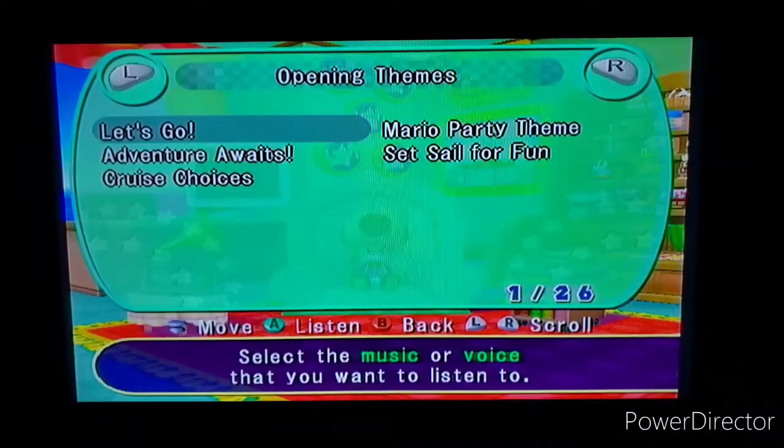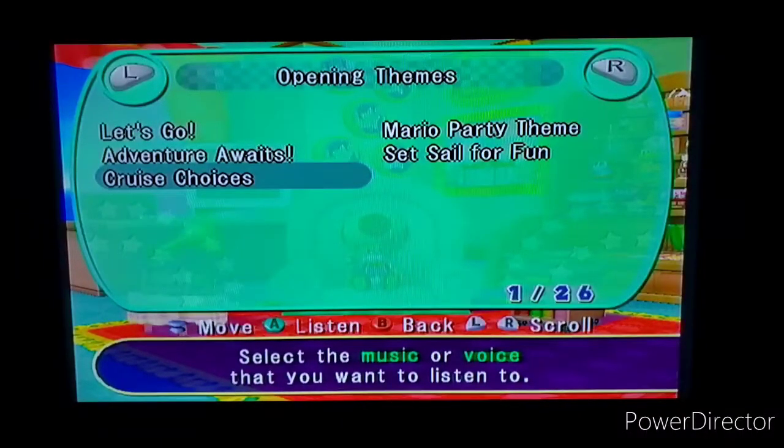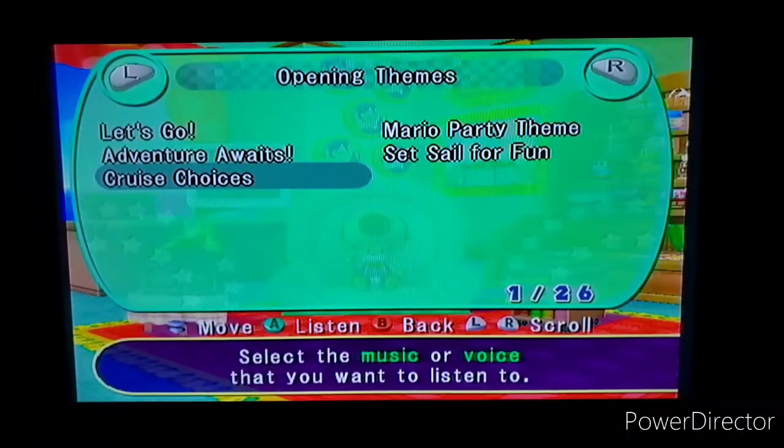We have the opening themes. The typical opening, then we got 'Adventure Awaits' which usually plays when you're selecting your file. This one plays when you select party cruise, minigame cruise, deluxe cruise. Then there's the one you choose to cruise to - I'm not sure why this one is called 'Cruise Choices' but that's fine. And then the typical Mario Party 7 music.